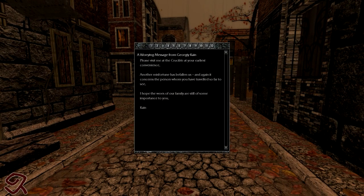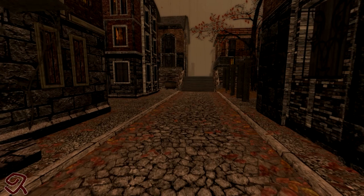Wait a minute — we got one. Look at that, it just showed up. Worrying message from Yorgi Cain: 'Please visit me at the Crucible at your earliest convenience. Another misfortune has befallen us, and again it concerns the person whom you've traveled so far to see. I hope the woes of our family are still of some importance to you. Cain.'